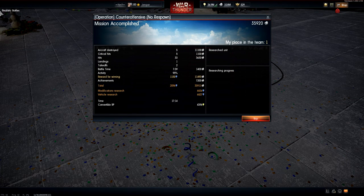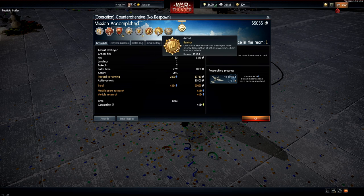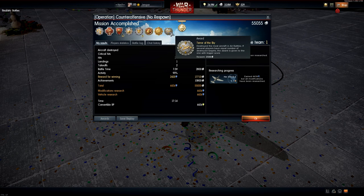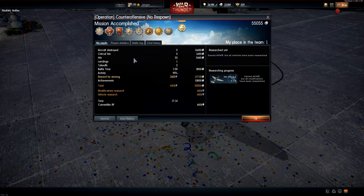Anyway, match was over. Let's see what kind of rewards we got. Looks like we got final blow, survivor, terror of the sky — 55,000 silver lions and 4,400 research points.